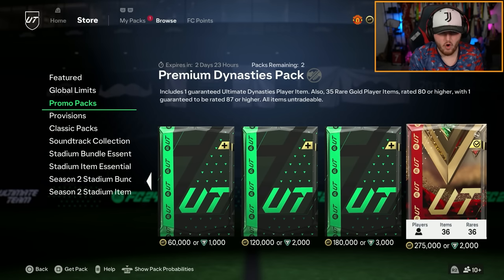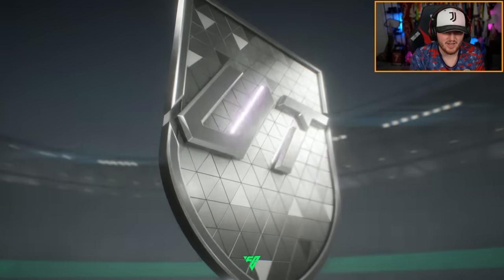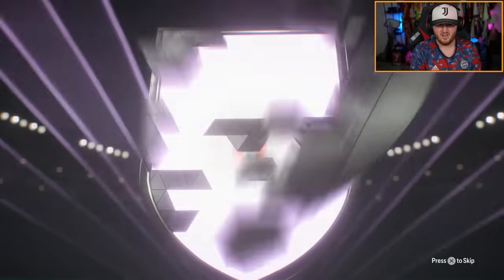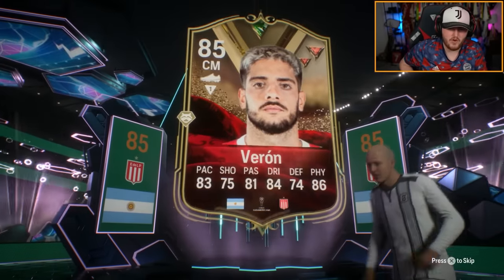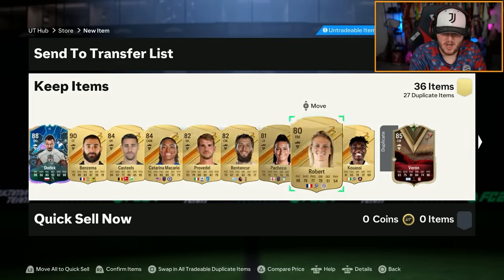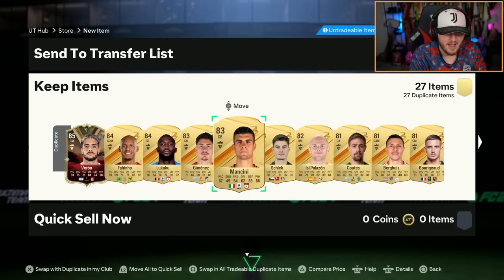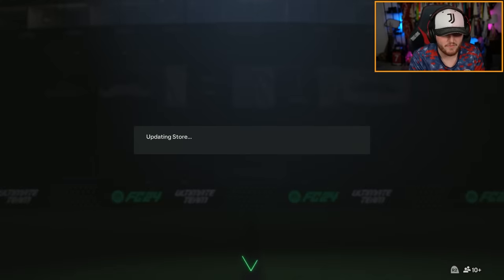Now for two premium dynasty packs. I feel like these are a little bit late, but we'll open anyway. Wait, I've got a UCL hero? The dynasty result is terrible — it's Voron. But we've got Dudek as well. I don't really care about that. The fodder's alright — Voron, Fabinho, nothing really exciting in the dupes. I don't mind discarding all this. Voron's very, very bad.